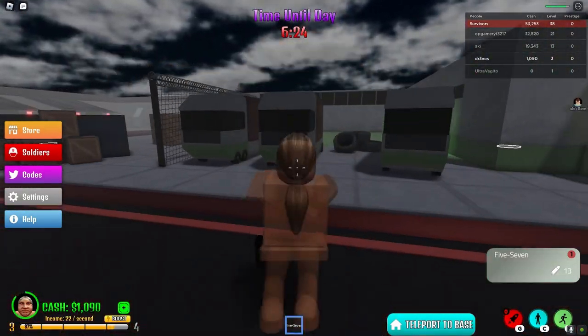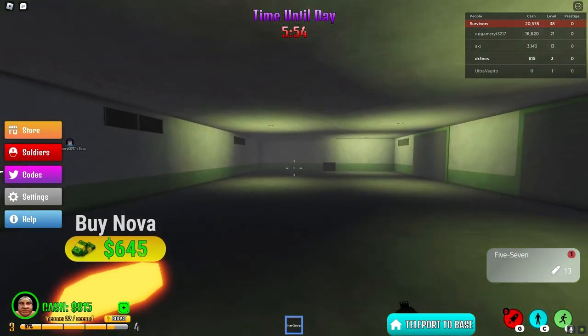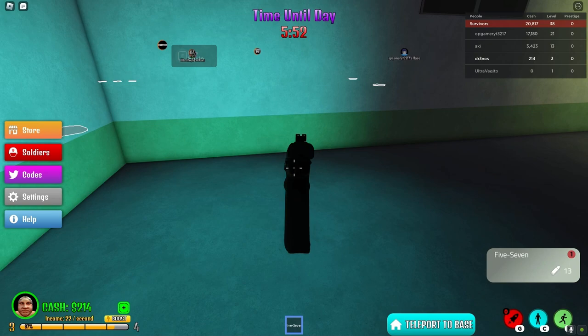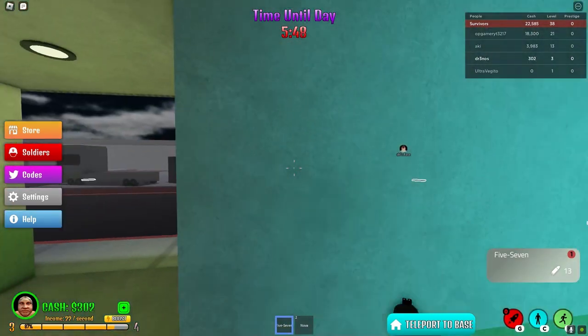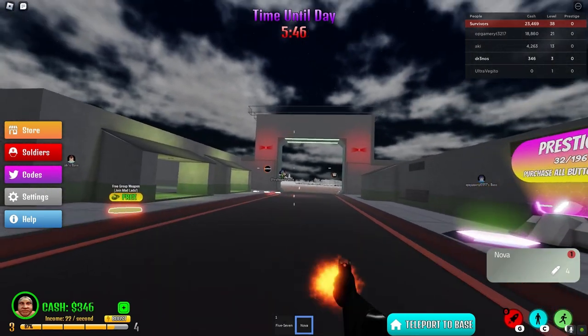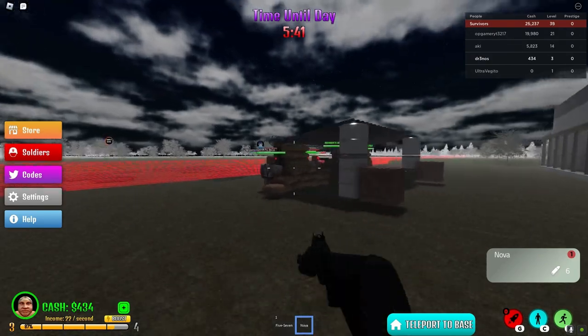A supply depot — what is that? What is this armory building? Buy Nova — what is a Nova? Oh, it's a gun. Oh, it's a shotgun. Okay, let's go over here.